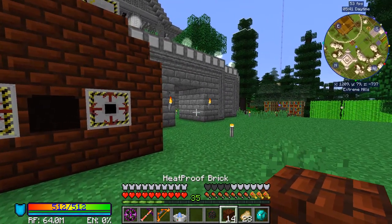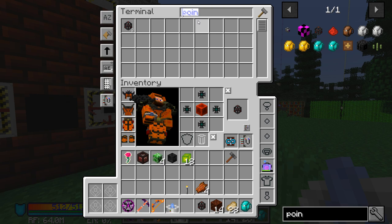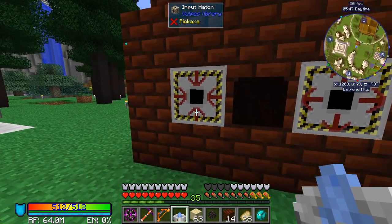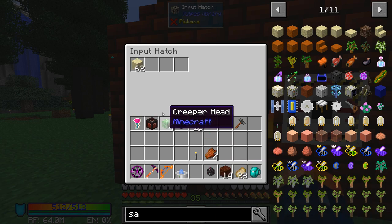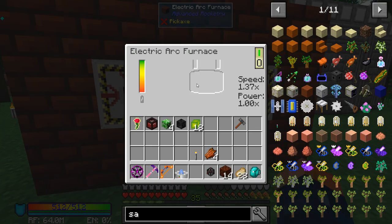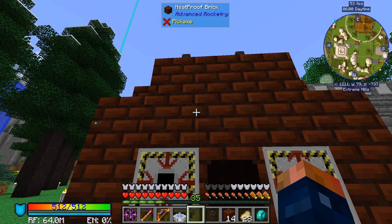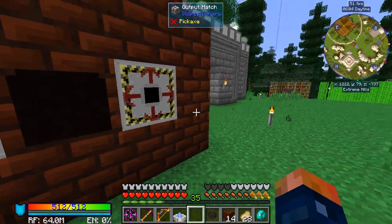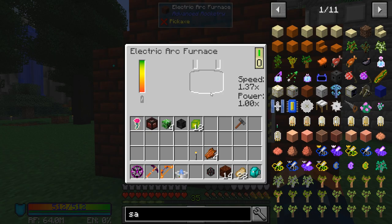What we need to do is give it some sand. I do have some sand — don't need much of it. I put sand in, it starts working, and this is pretty slow. We have a speed modifier — I guess it depends on what core blocks you put in here. We do have a little bit of a modifier. This takes a long time and honestly we can't do too much until this is done.